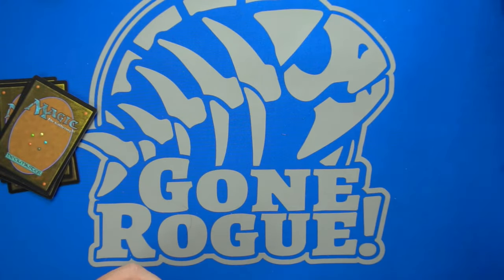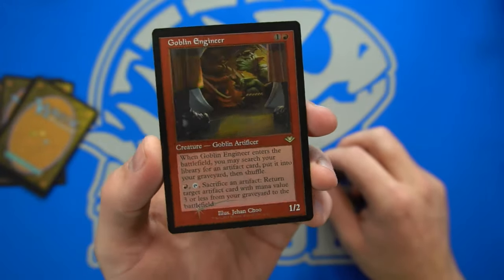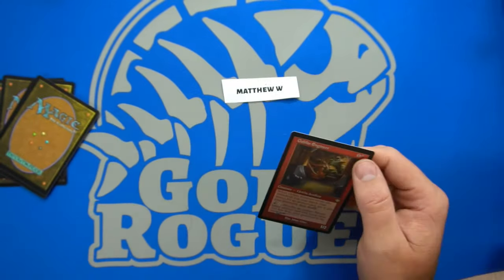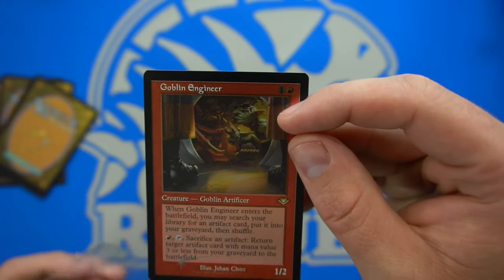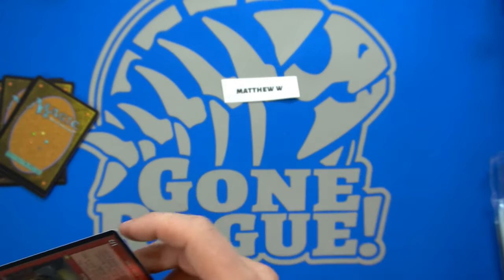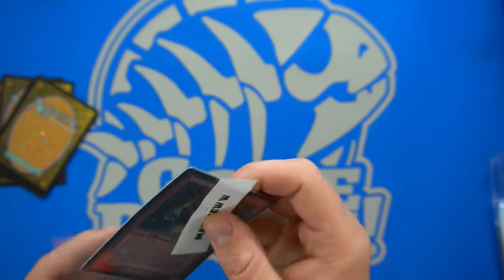Next up we have Matthew W, who gets a Goblin Engineer — this is an etched foil retro. Some of the etched foils are so grainy, some aren't. I don't like them, but Goblin Engineer is a cool one. It definitely sees a lot of play in Commander. You survive by searching for an artifact card and can sacrifice an artifact to return a target artifact with mana value three or less from your graveyard to the battlefield. I could see this being a Stoneforge-esque card for getting equipment like swords into play — if Jitte ever gets unbanned it might see play in a deck like that. Lots of value in these, and they're holding their value pretty well since collector booster supply is pretty much dried up.